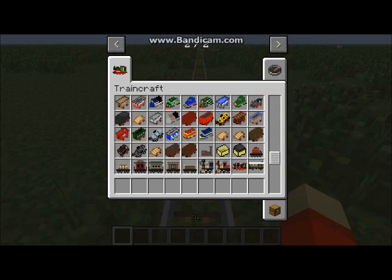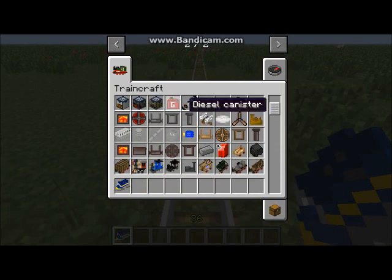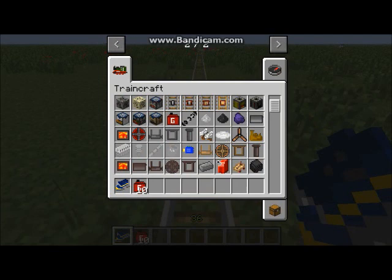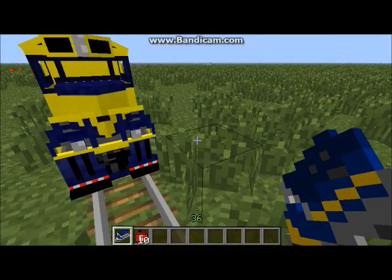Let's get the GP-40 Alaska Railroad. For the fuel, get a diesel canister — grab a few of those, about 10. You don't need any water like in the steam train. Place it on the track — there's our locomotive.